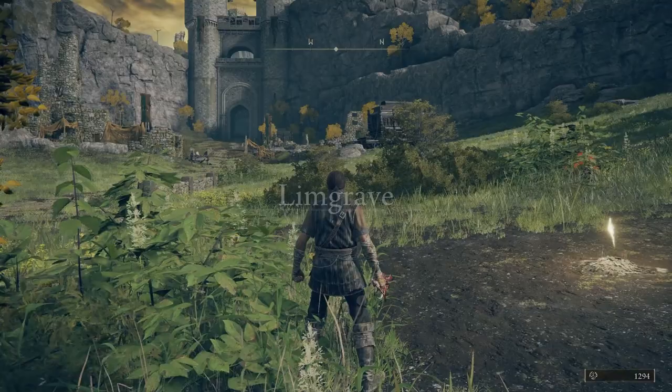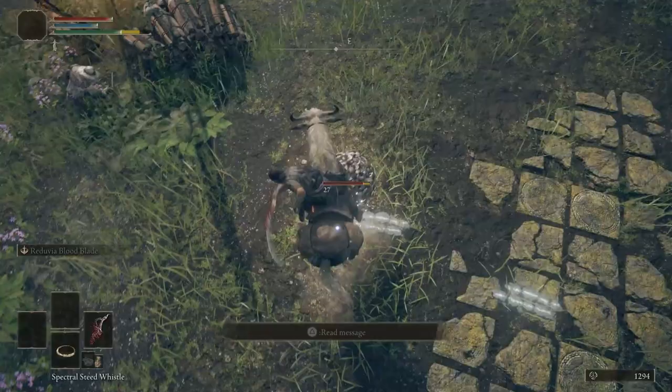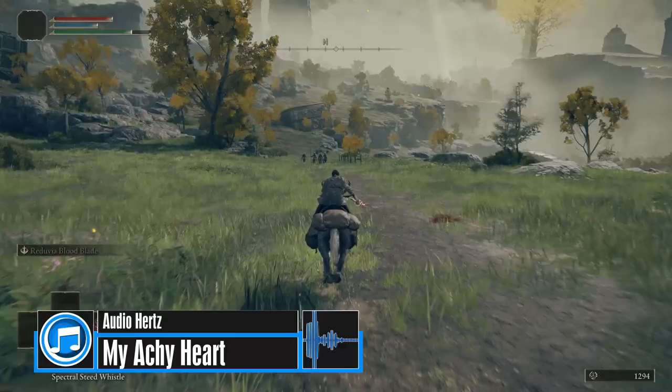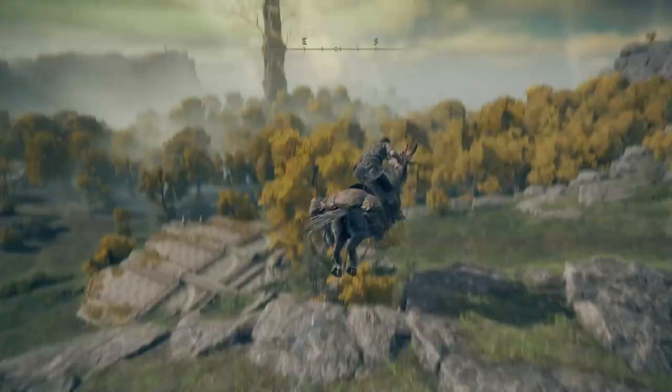Head to the site of grace at Agheel Lake North — this is a long trek on Torrent. From the Agheel Lake North site of grace, head along the road towards the bridge. You can encounter a scarab along the way and take it out for an ash of war — this is Determination, merely incidental, feel free to skip it. Continue along the road but take the path to your left after the bridge. You'll want to follow the road until you find the Artist's Shack. Activate the site of grace and inspect the painting for a note. Get back on Torrent and head south to get back on the path towards the Caelid region.